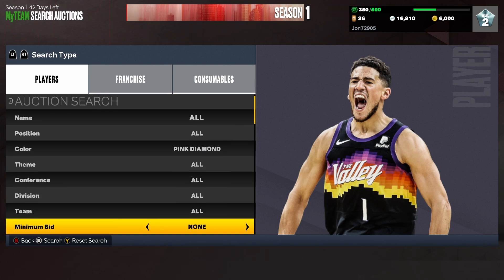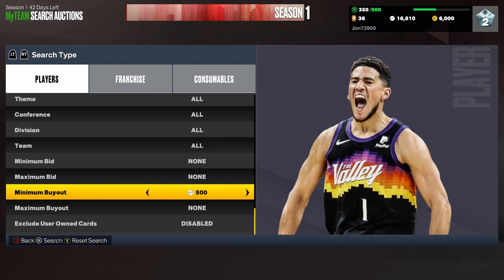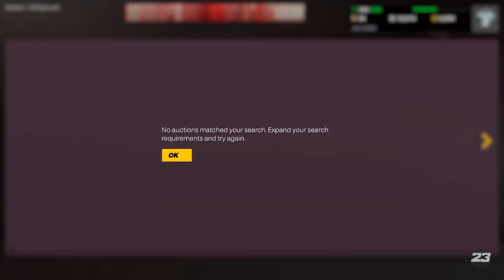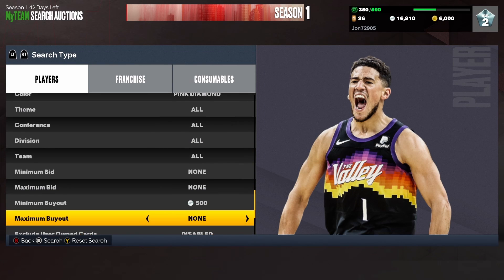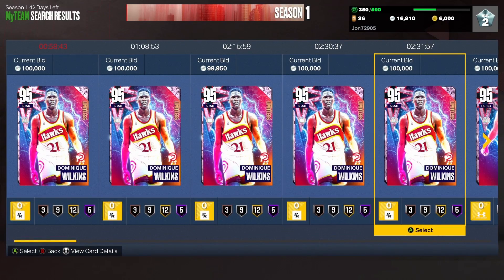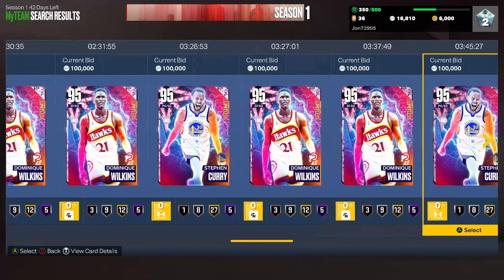The next filter we're going to go over is the pink diamond — 500 minimum buyout. Set your color to pink diamond, minimum buyout to 500, and just keep refreshing. There are only two pink diamonds in the auction house: Steph Curry and Dominique Wilkins. If you snipe any of those, you're going to be making a heck of profit. You do need to get your MT up to a hundred thousand.